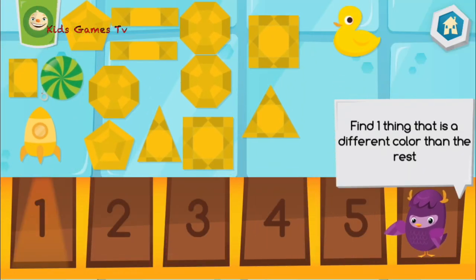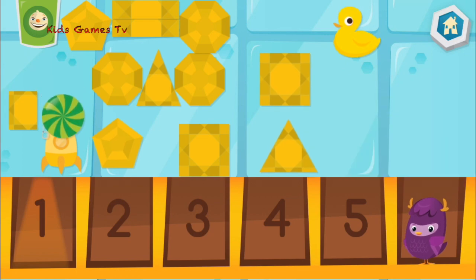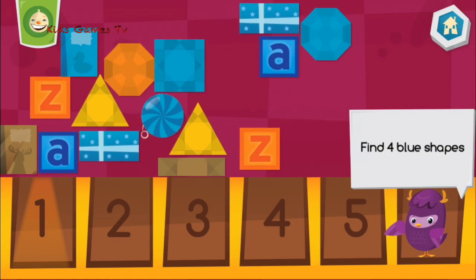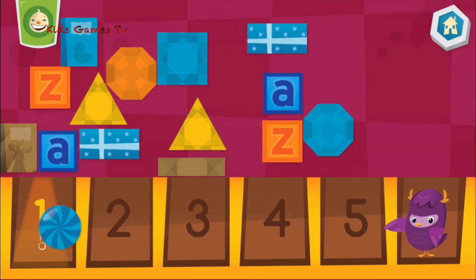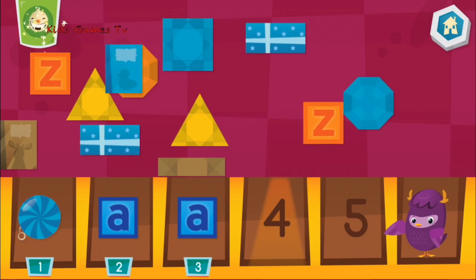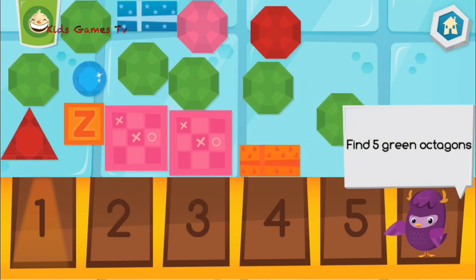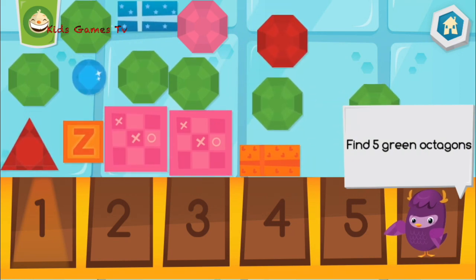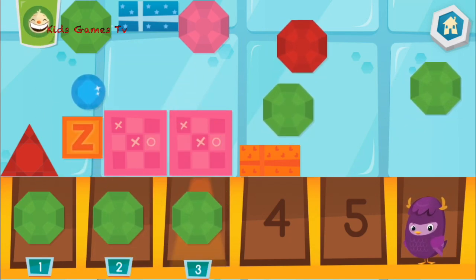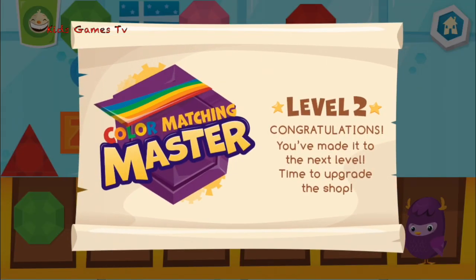Help me find 1 thing that is a different color than the rest. 1. Let's look for 4 blue shapes. 1. 2. 3. 4. Help me find 5 green octagons. 1. 2. 3. 4.